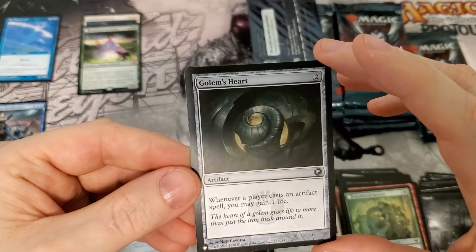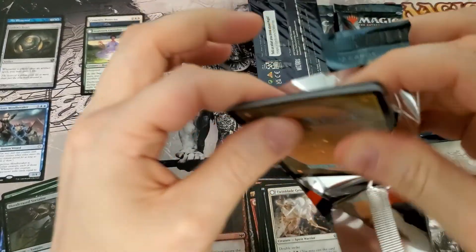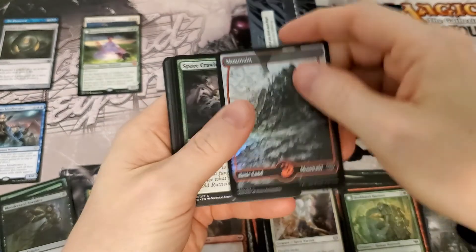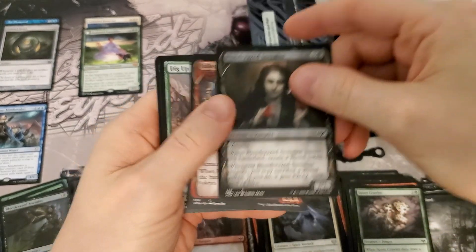What's this? Golem's Heart — I don't think that's worth anything, but cool nonetheless. Hope you guys enjoyed your holidays. It's Olghor and Big Pimpin' — nice Rare Foil. Wait, sorry — Foil Land. So tired of opening some of these boxes, I'm confusing myself.